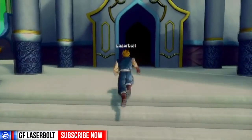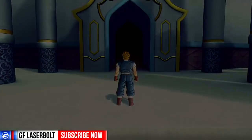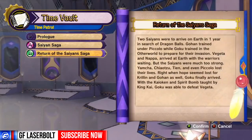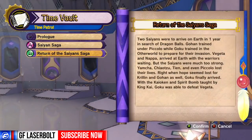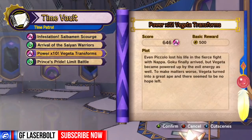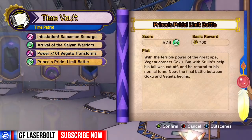The only way you're able to access the multiplayer lobby is if you complete this mission and then go back to the lobby. It's called Return of the Saiyan Saga. What's going to happen is you're going to kill some Saibamen, then you fight Vegeta, and after that Vegeta transforms — the power times 10 big form — when he becomes a Great Ape. Then after you kill him as a Great Ape and kill him in the Princess Pride limit battle, you will unlock the multiplayer.